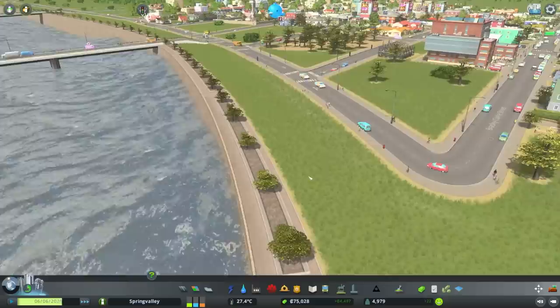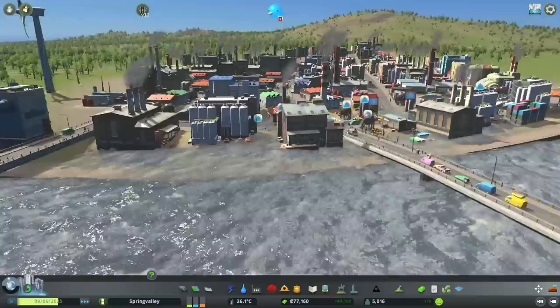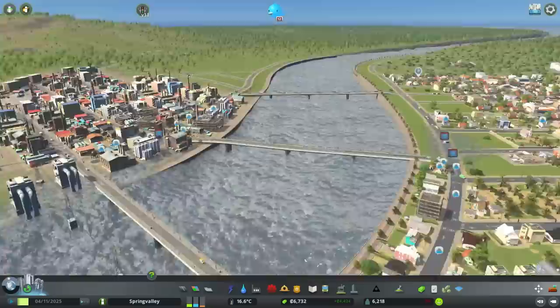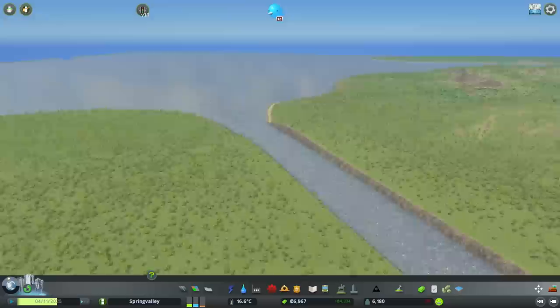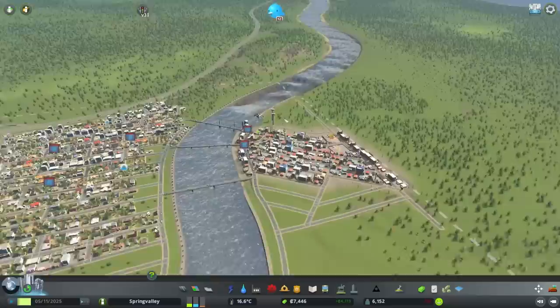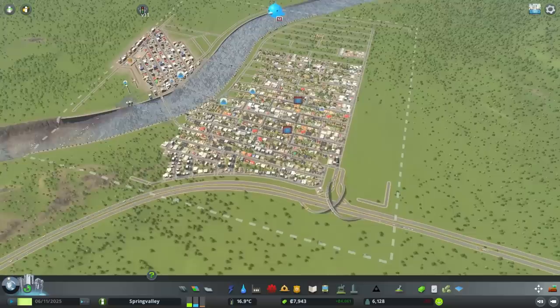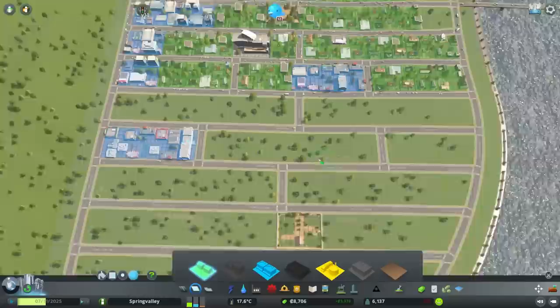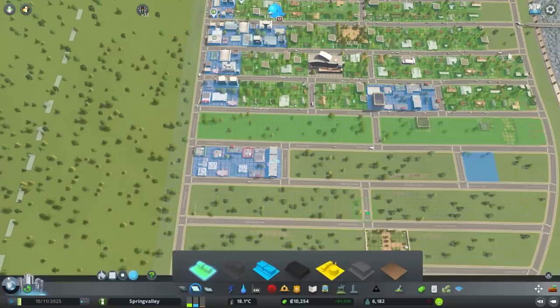I'm going to get some waterfront properties going - we'll see if people actually move in there. Judging from the water levels at times, I probably wouldn't want to live there. People did actually end up building here. We've just had a flood which has flooded like the entire city. I don't know what's going on with the tidal surges - I did not cause any of this. You can see how vicious it was, and also how far we've expanded - all of that gridded up now. I did take out a loan to build all these roads.